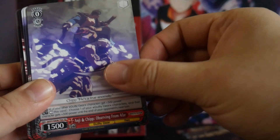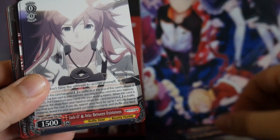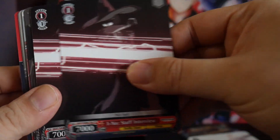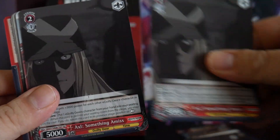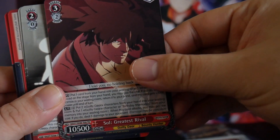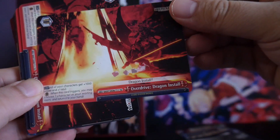Anji and Chip. Jacko and Aria. Staff Interview. Axel Something Amiss. Jacko Bounty Hunter. Soul Greatest Rival. Birthday Memories. We got a Door Climax. Overdrive Dragon Install.